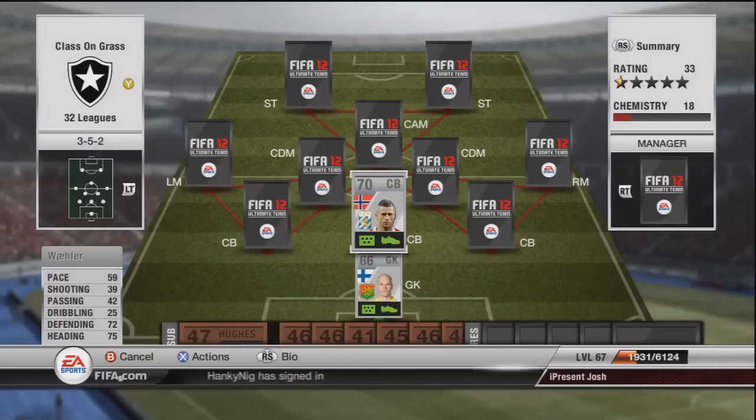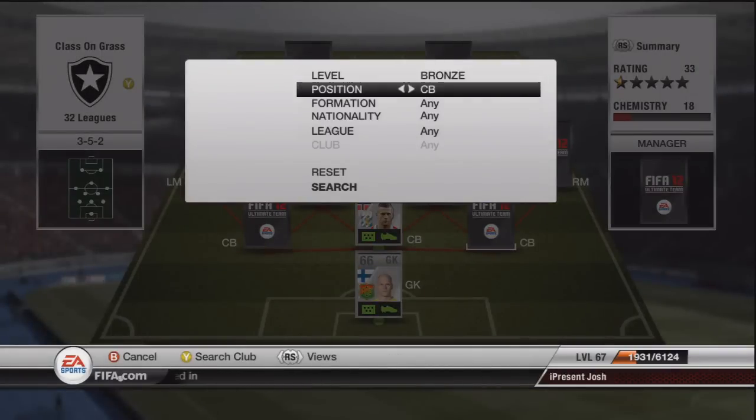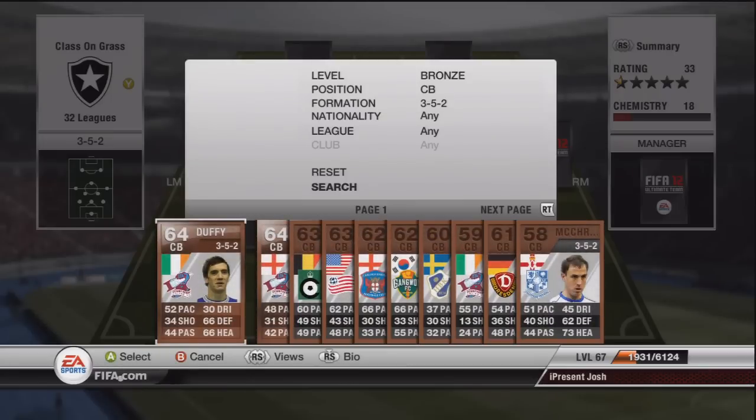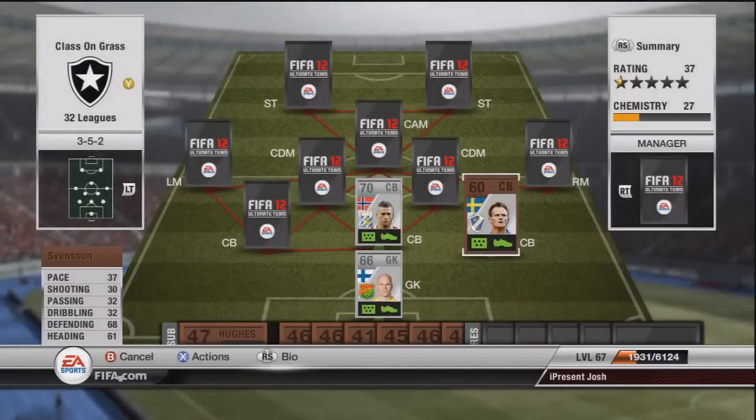Next to him we have the absolute pace demon. It's a 3-5-2 bronze center back - get ready for it - it is Fenson: 37 pace. Can you dig it? Yes you can. 68 defending, 61 heading, 37 pace. He's a bit of a monster and just sits there like a tree trunk.